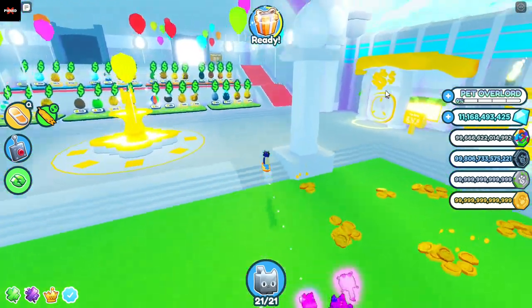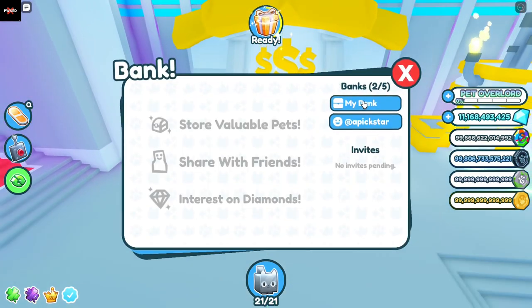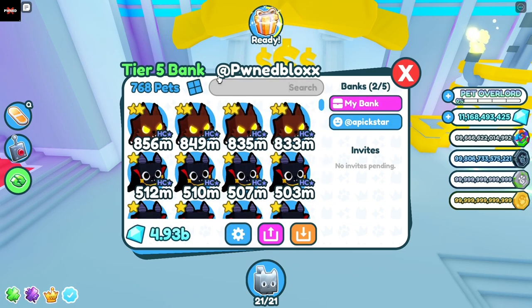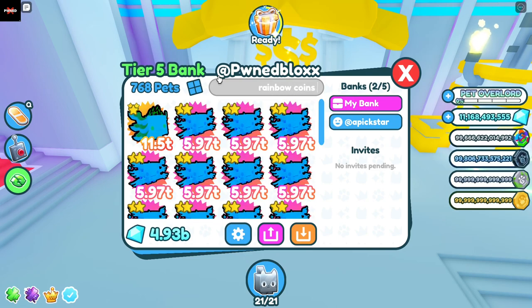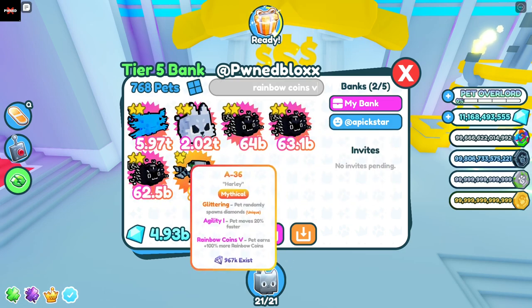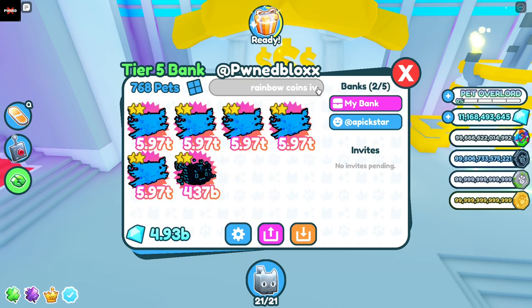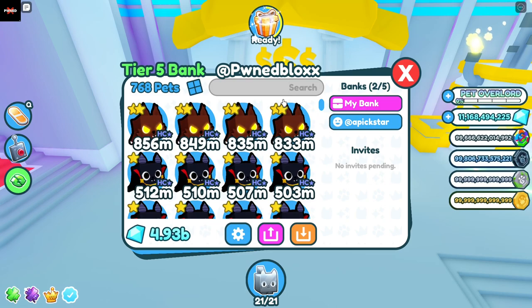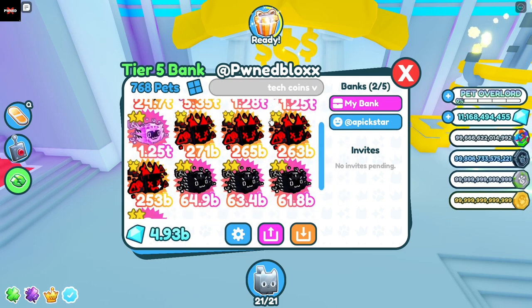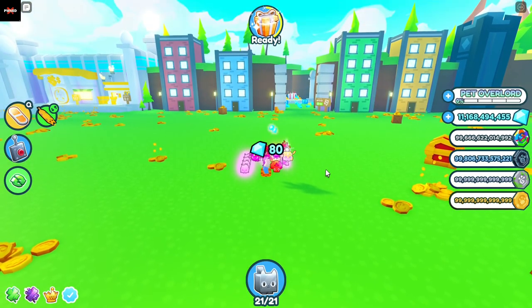Also, if you find yourself not having a full team of enchanted pets, what you can do is go into your bank if you have one and go to the bank search bar and just type 'rainbow coins' — or whatever coin you're doing — and you can find enchants with the enchant you need. So that's rainbow coins four. Let's say yours is tech coins — you would type 'Tech Coins V' and look at this, these are all my pets that have tech coins on them.